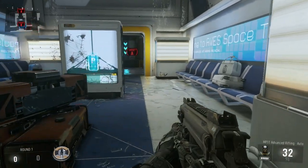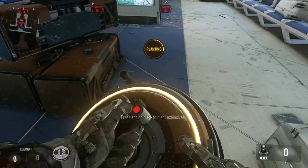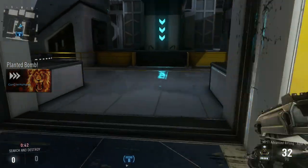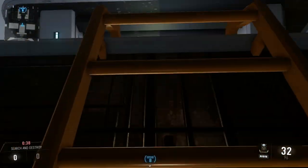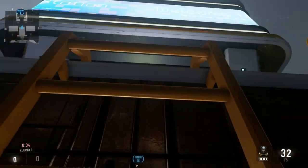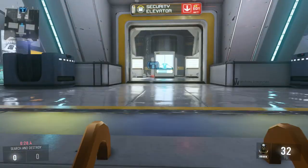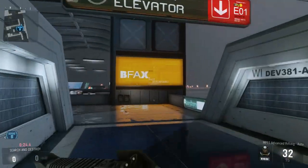So the first spot here — you're just going to want to plant it on this right corner or the left corner, it doesn't really matter. You're going to go down and come right over here, go down this ladder, then come up and peek it. You can see it on the left or the right, and if you see them on it you just hop up and kill them, or if they see you and they get off bomb, you just go and hide, run away, do whatever you need to do.